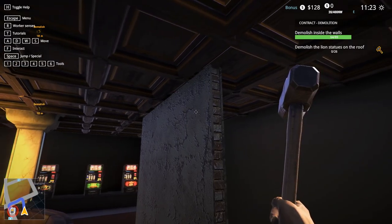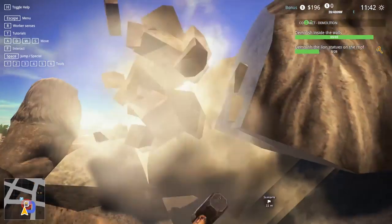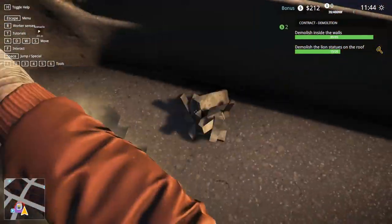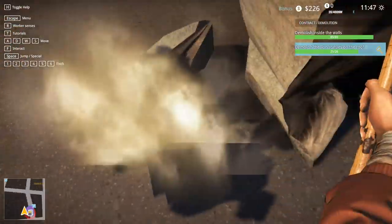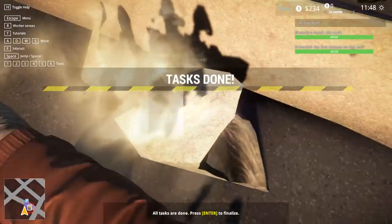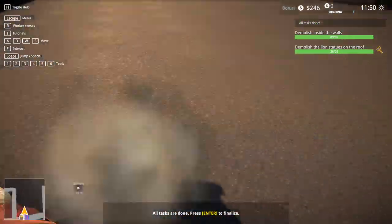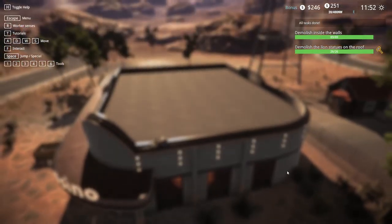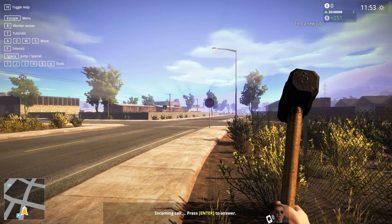We gotta demolish these statues. Let's get up here and wreck these things. I do really like the way these games play - it's a very simple type of stuff. Some people enjoy it - why not? Wreck some statues, take out your frustration, get your anger out. You had a hard day at work, you want to bust up some statues? Do it! We made 200 bucks off that. Test done - press Enter to finalize. Five bucks?! They paid me five dollars to do that work. What a joke - this boss sucks.